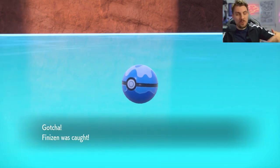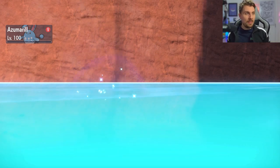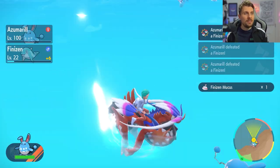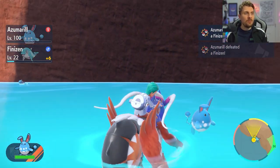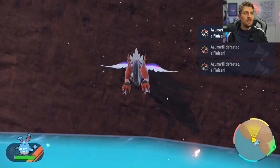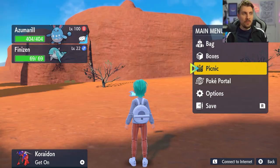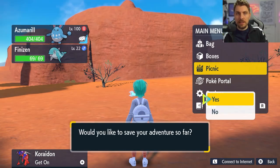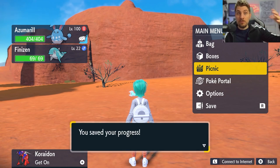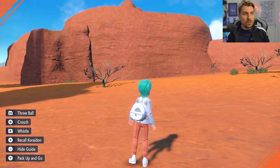We've still got 51 Finizen to knock out before the actual method begins, but if you get a shiny on the way, that's a bonus. Once you've knocked out 60, you've got the maximum shiny chances from the outbreak. The next step is to come up to a ledge area and drop a save — you've knocked out the 60 and got them locked in. Then set up a picnic to make a sandwich.